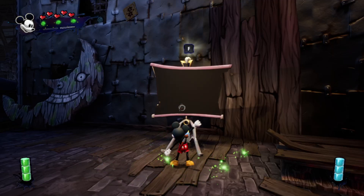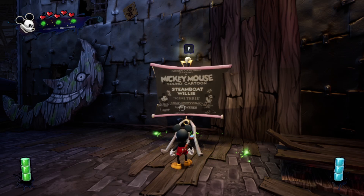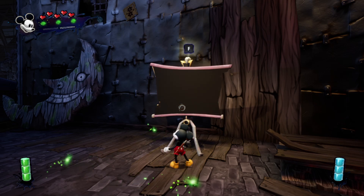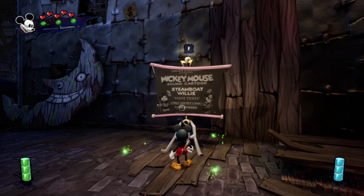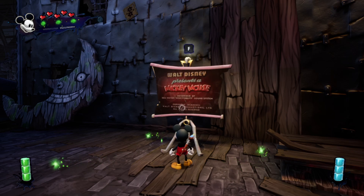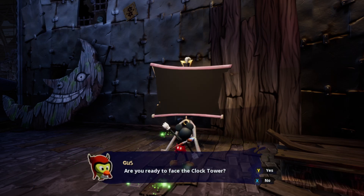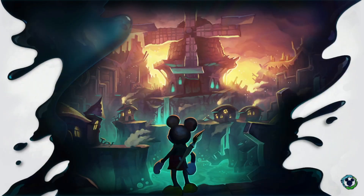Hey everybody, welcome to part five of Let's Play Disney Epic Mickey Rebrushed! Last time we finished up at Gremlin Village, went to the European boat ride, took the shortcut to get over there, and now we are about to face the clock tower. First, we're going to go through scene three of Steamboat Willie.